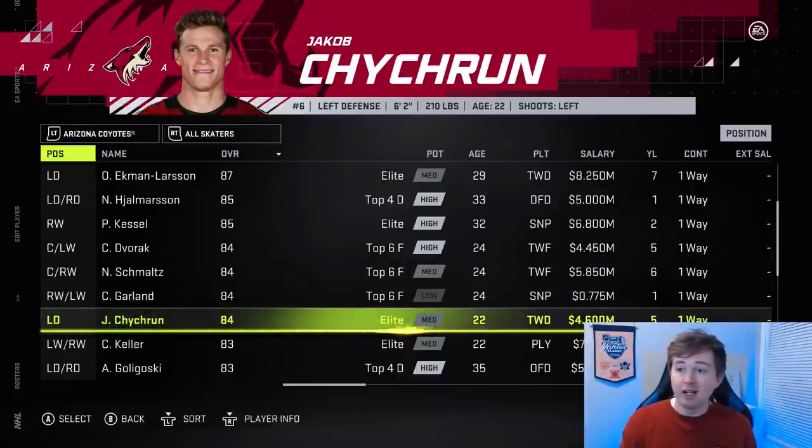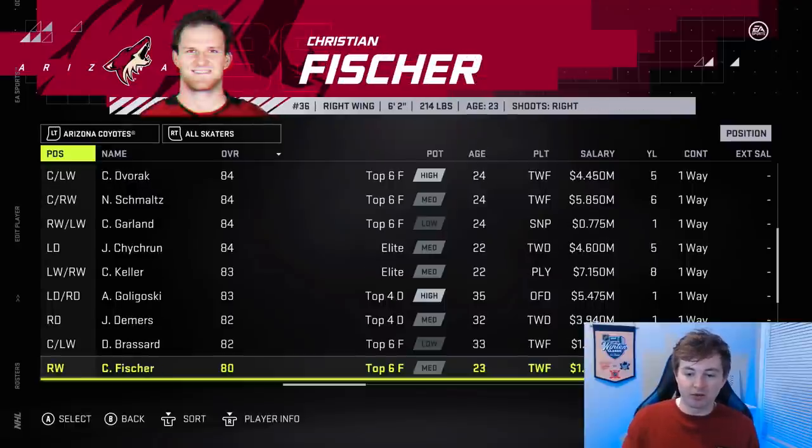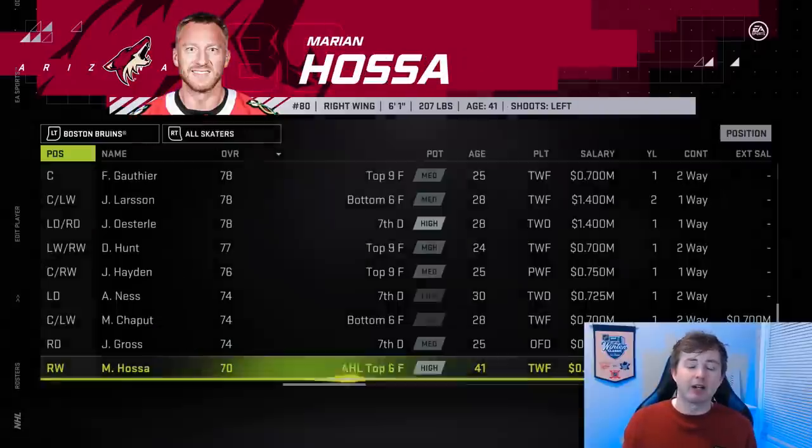Chikrin also got an upgrade from 83 to 84. He's looking really good this year. I've been saying he's a good player in the last couple of roster updates, and he's shown that so far. Clayton Keller actually got a downgrade from 84 to 83, but overall definitely more Arizona players are getting a bump. I think that's it for Arizona.